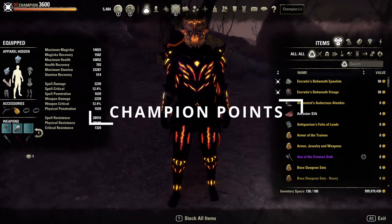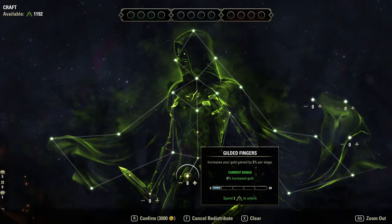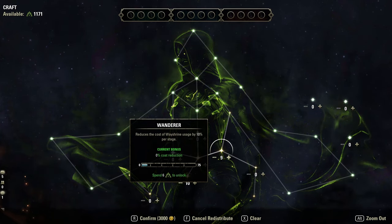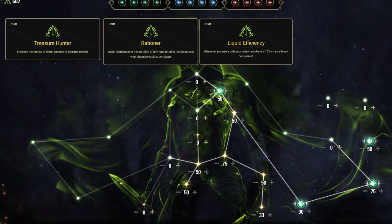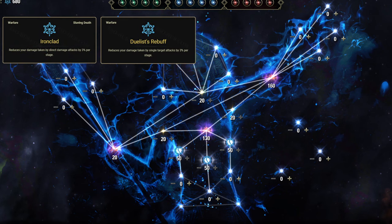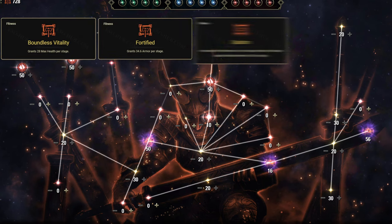When it comes to the champion point system, there are three categories: Craft, Warfare, and Fitness. As you gain champion points, the more you will be able to access. This build at minimum uses 609 champion points to have all the essential passives and slottables available. To max them out won't happen till 1600 champion points. Starting in Crafting you will want to slot Treasure Hunter, Rationer, Liquid Efficiency, and Steed's Blessing. In Warfare you will want to slot Ironclad, Duelist's Rebuff, Enduring Resolve, and Unassailable. For Fitness you will want Boundless Vitality, Fortified, Bastion, and Bracing Anchor.